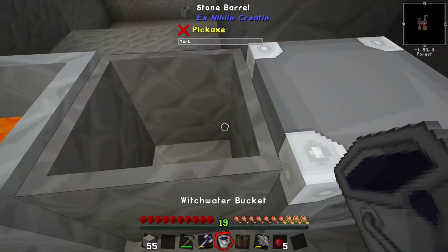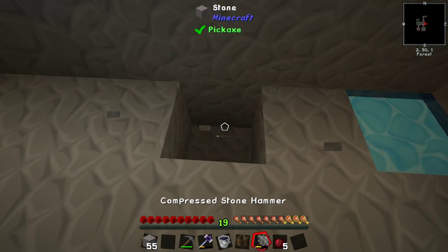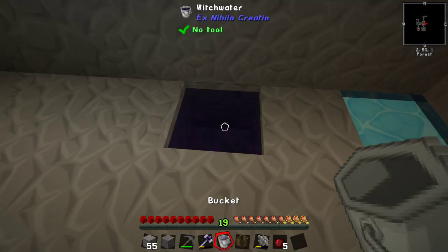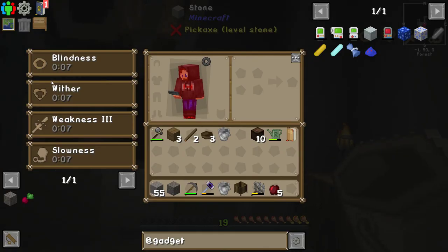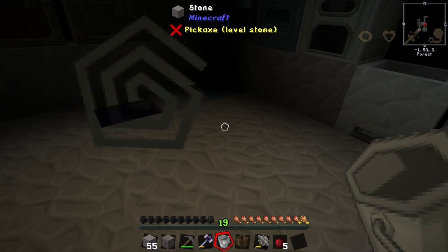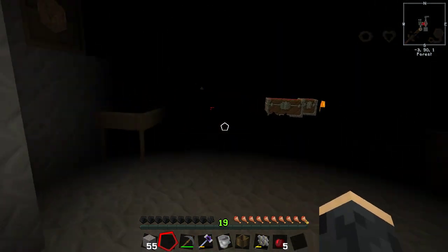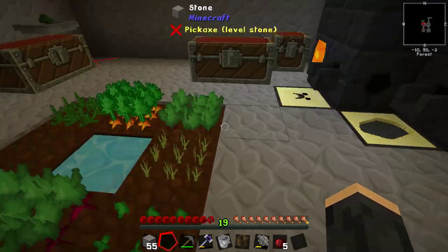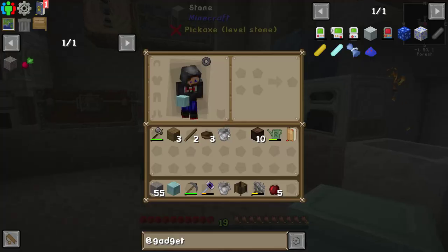What should I do with this witch water? Let's make a little hole for it and then try not to fall in it. What happens if you fall in it? I think it gives us a horrible effect — blindness, wither, weakness, slowness. So don't fall in that. I'm going to put this here; that won't last forever. And there's a block of lead, so we can start making our item ducts.